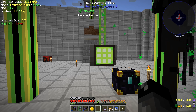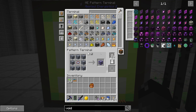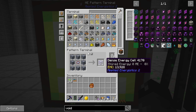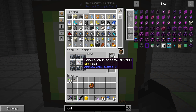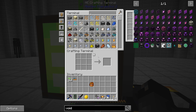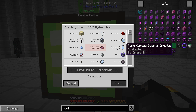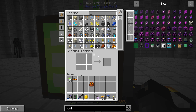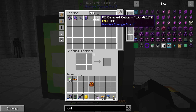We definitely want to increase the amount of power storage we have so when we start doing things like that we don't run out of power. One of the things we can do is make these dense energy cells. It is eight of the regular energy cells wrapped around a calculation processor to make a dense one. I don't remember how much power that stores, but it is a decent amount. Let's make three of those.